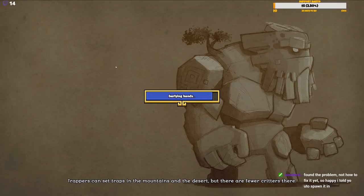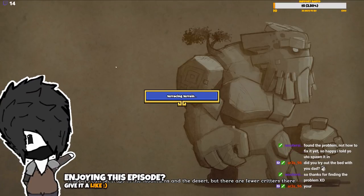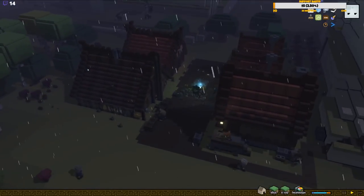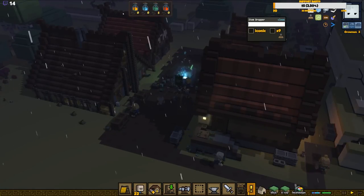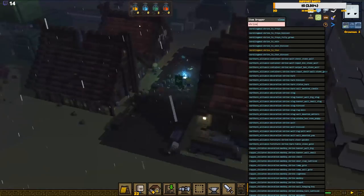Found the problem but not how to fix it yet. So I'm happy I told you to spawn it in since it's not super easy to fix. We're going to spawn in the item with item stamper - Shrine of Four. Should it be iconic or just regular? Look at that, it's freaking huge!